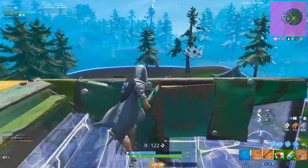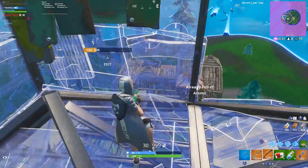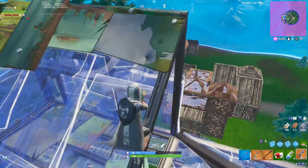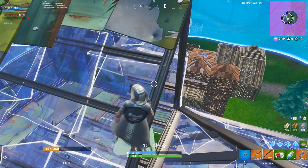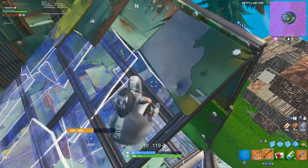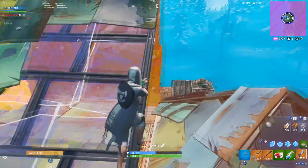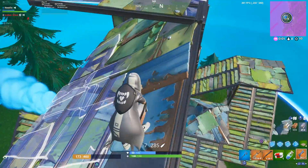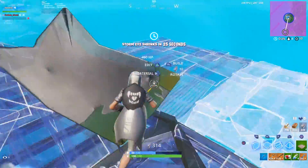Late game now — I finish off this team and show this final rotation. The zone is half in, half out, so everyone has to rotate toward me. I start trying to get shots off with 20 seconds before the storm closes in. Some kid with a rocket completely ruins my rotation. For this game I think my build and edit sensitivity was at 1.25, and everything felt pretty smooth and natural. I wasn't struggling in any gunfights because of sensitivity, and I ended up getting a lot more kills because of it.